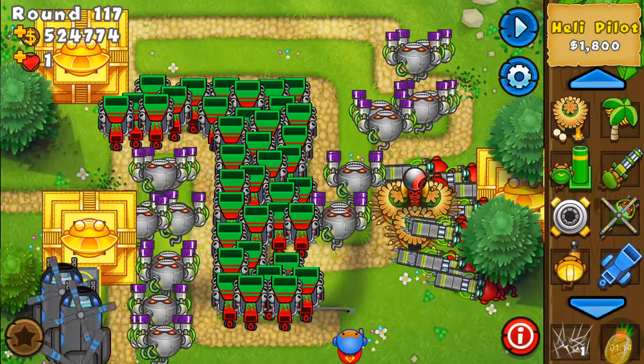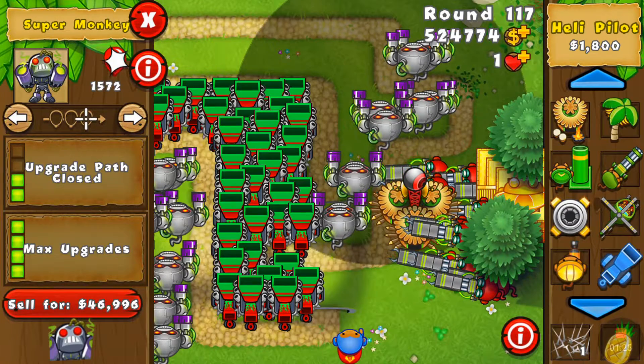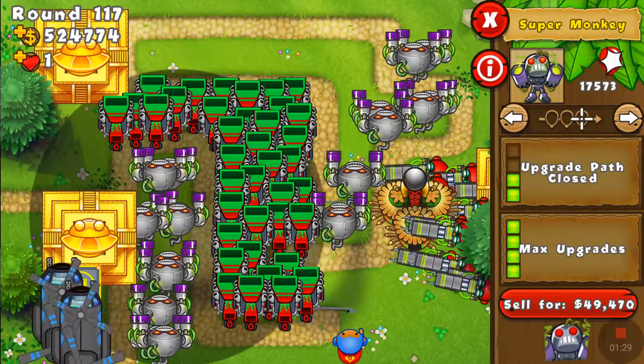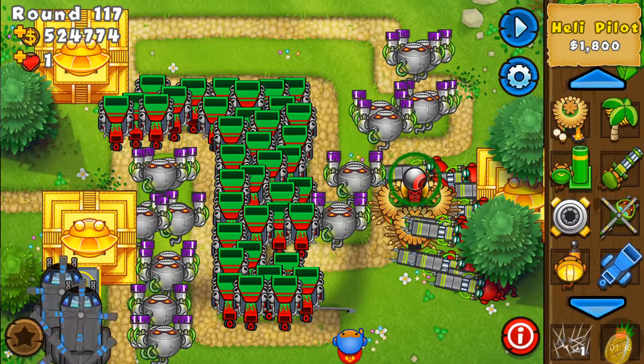As you can see over here, my dartling gunners are stacked and my techno terrors are also stacked. You can't regularly place towers that close together. I placed all of these chippers before I actually knew about this. If you're wondering what a good high-round defense is, you don't need to stack your towers, but I would advise putting in a fourth Sun God.